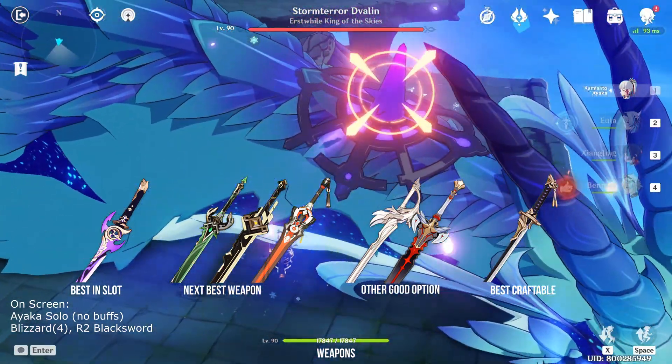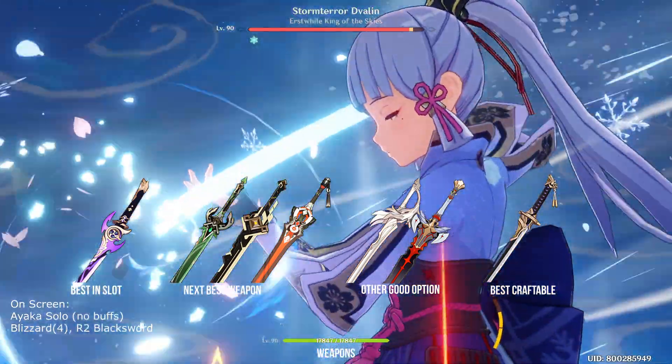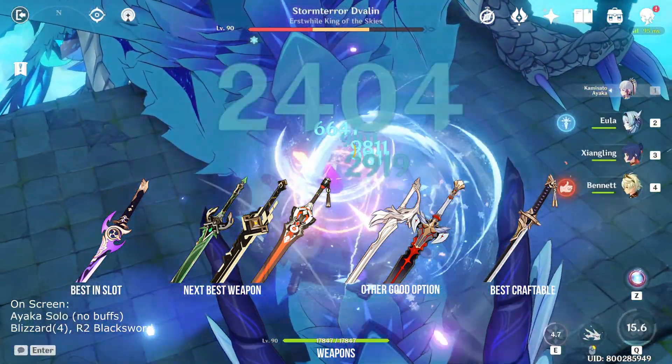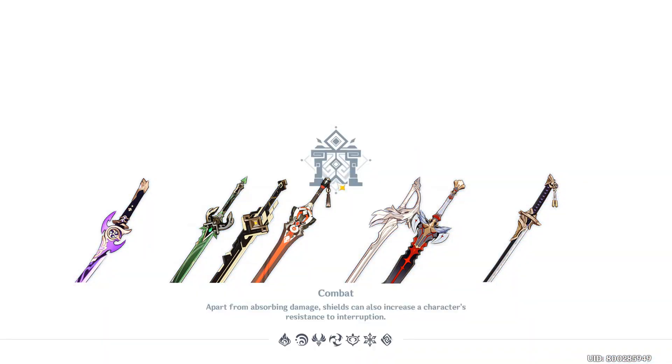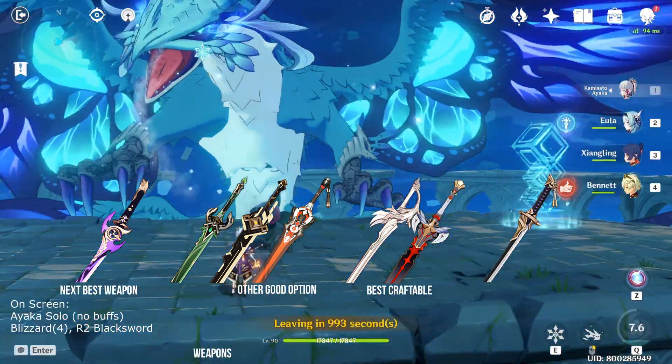Weapons like Aquila Favonia and the Black Sword are also good options if you don't have the weapons mentioned above. Unlike Jade Cutter, the Black Sword doesn't give a ridiculous amount of crit rate so you won't over-cap. As for the best craftable weapon, it's the new craftable sword Amenoma Kageuchi — it fits the katana theme perfectly for Ayaka, has a good balance of attack stats with some energy regeneration, and since Ayaka has 80 energy cost, its passive is really good with her.